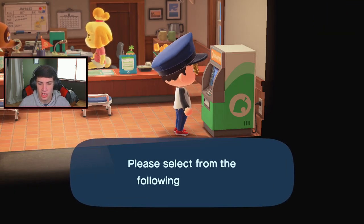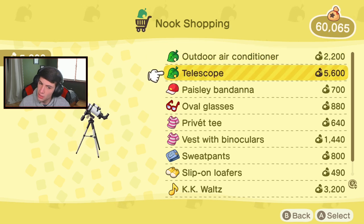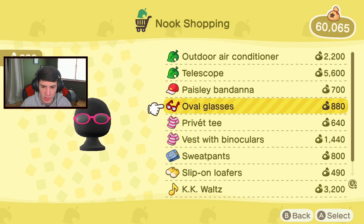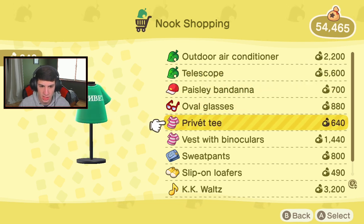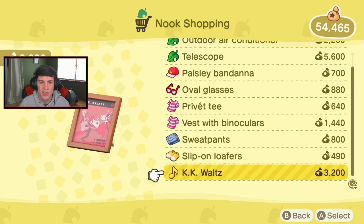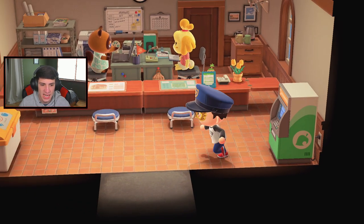I really like the destination sign - put that somewhere, that could be pretty cool. Let me check the Nook Shopping - sometimes you can find gold and goodies. Outdoor air conditioning, and a telescope! I kind of want a telescope - yeah, we're gonna get this telescope. We'll place the order and get it in the mail. I don't really want anything else - green sweatpants? Who in God's green earth wears green sweatpants?